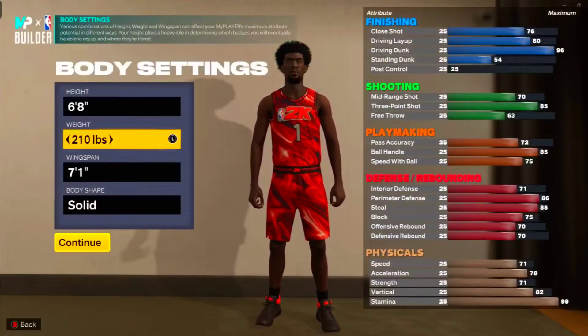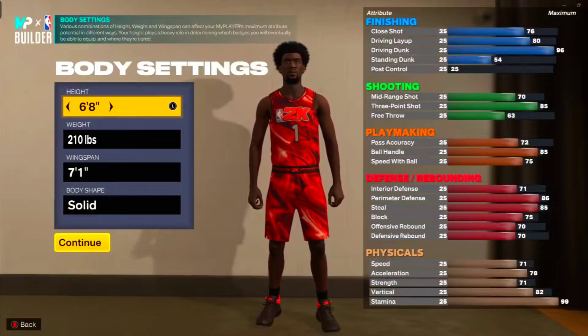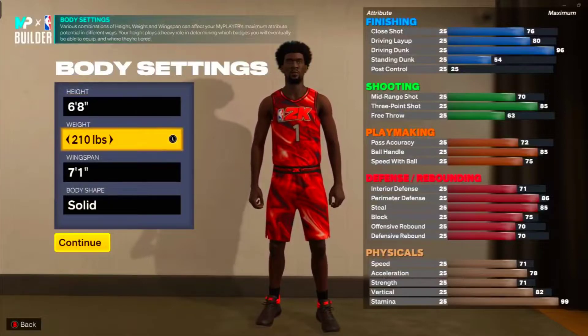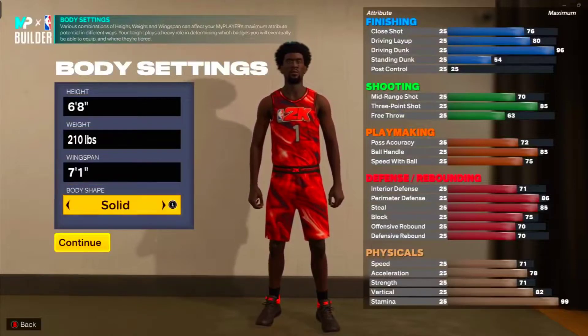Six-eight — this is his recorded height, it was six-eight not six-nine. We're gonna go six-eight, 210 pounds — that's his recorded weight — and seven-one wingspan. It really was seven and a half but we're gonna do seven-one for this 2K build.